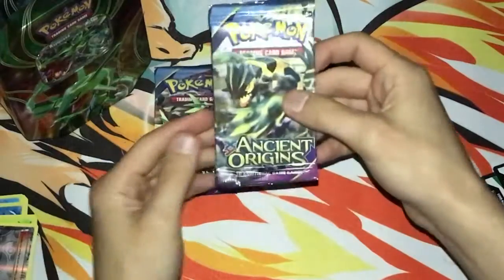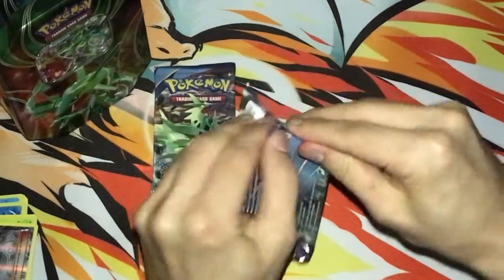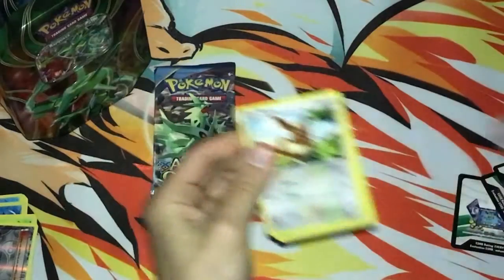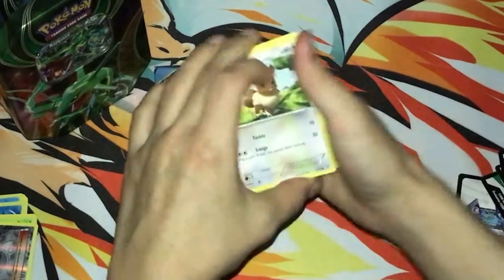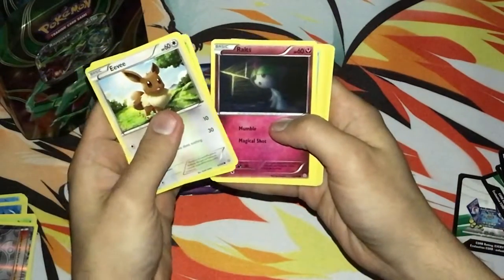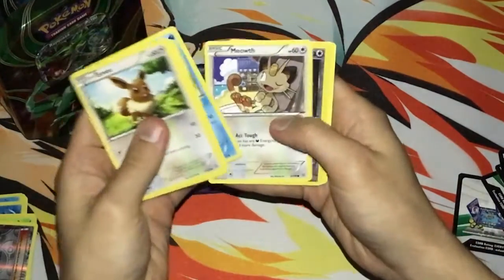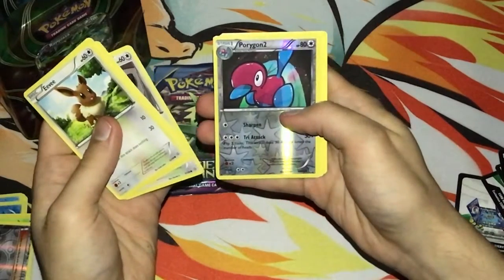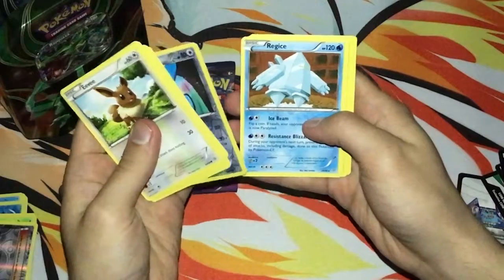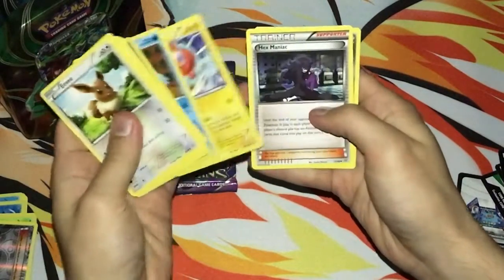XY Ancient Origins — see what we get from this pack. We got Eevee, Oddish, Ralts, Magikarp, Meowth, reverse foil Porygon 2 — oh that's nice — and a Rotom. X-Manic and a Magma Tank. Cool.